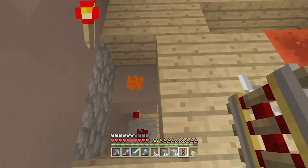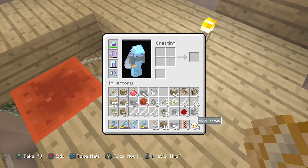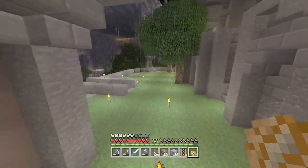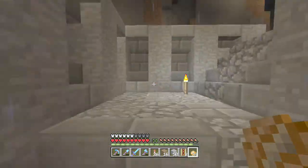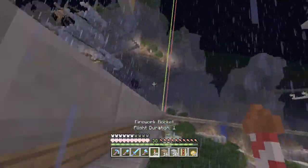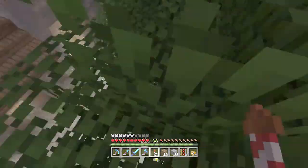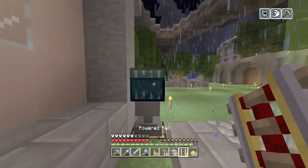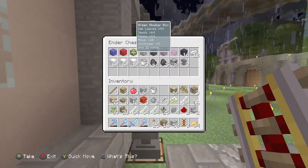Okay, so we're actually getting somewhere now. We need to make sure we don't touch that. We need to go and get ourselves a lot more track. Good job we have a lot in our ender chest, but it's a shame the nearest ender chest is back at the middle of the world. So let's fly over here. Land on a tree and jump down. One of these is full of them. Yes! Rail, rail, rail, rail. We need a stack, I think. There we go.